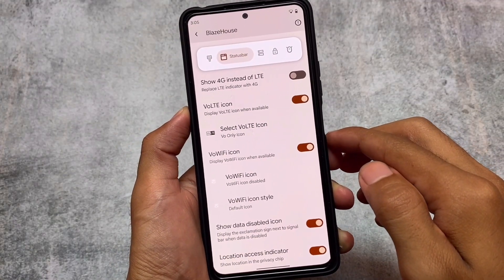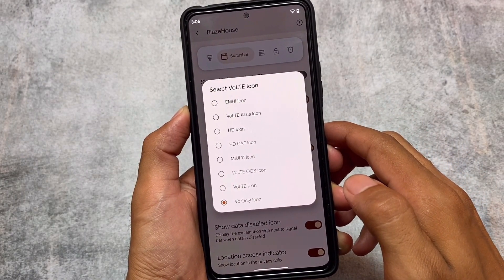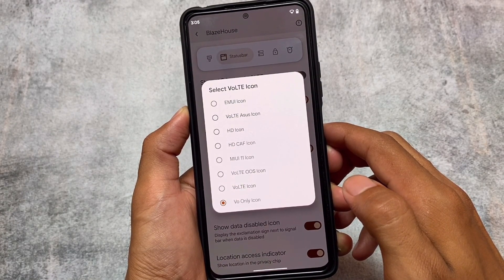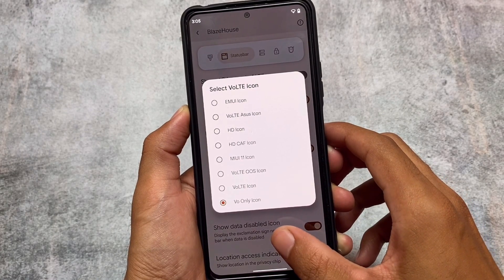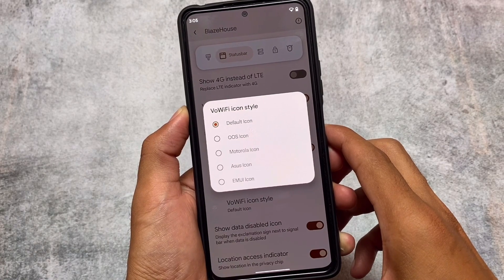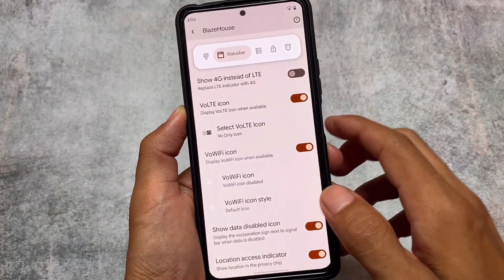Another new thing is some VoLTE and WiFi calling icons included in this update. Since I don't have a SIM right now, I won't be able to show you those icons, but you most probably already know about them. HD MIUI 11 VoLTE, ASUS EMUI, etc. are almost the same kind of things. Four kinds of WiFi calling icons are also present, including OOS (OxygenOS), which is one of my favorites.